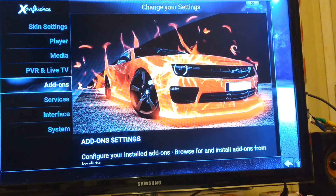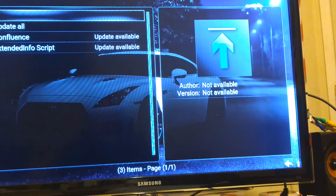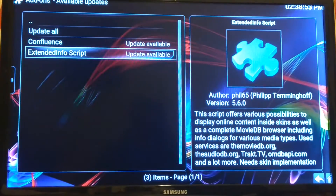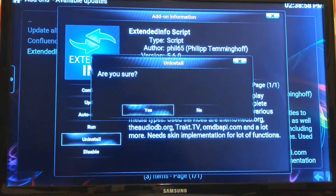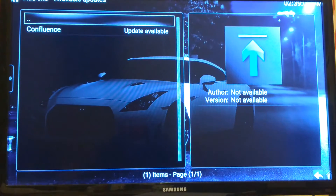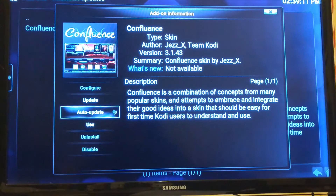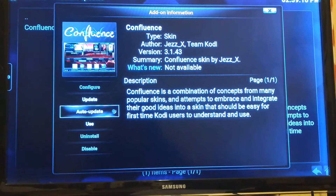I like to go into Add-ons and go to Available Updates. Extended Info Script doesn't work on Krypton, so I select it, come over here, hit Install, then Yes — that way I don't have those pesky notices at the bottom. Extended Info update failed. Confluence — that update has been failing, so make sure the auto-update is not checked. If it is checked, you do not want it. Back out.